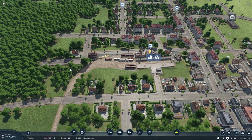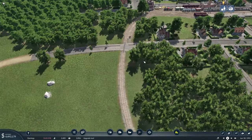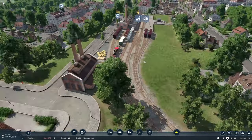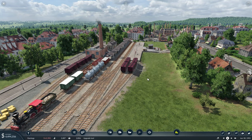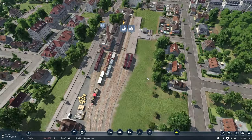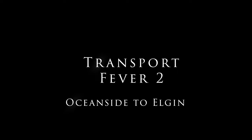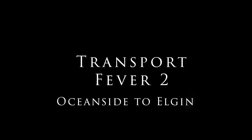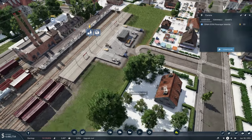Hello everybody, welcome back to the Cargo Hub. We're looking at where we left off last time over here in Corona. I'm not sure if the train's coming in or not, but this is where we're at. As you remember, this is what we did last time — we built up this station right here, and one thing I wanted to do real fast was add in a couple of these guys just to give it a little bit more character.